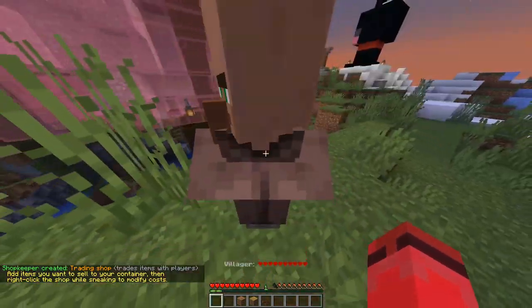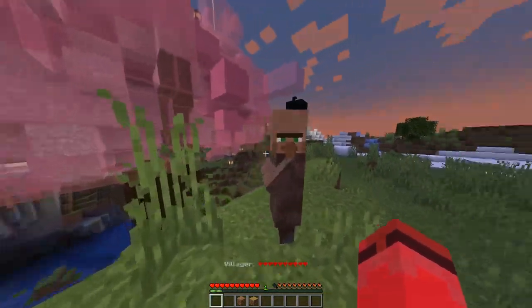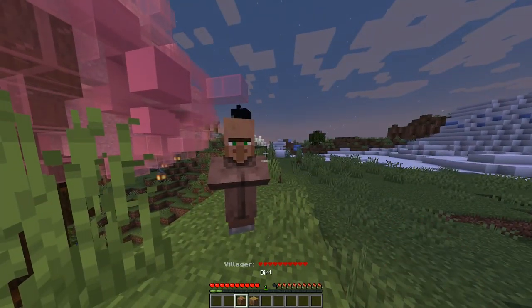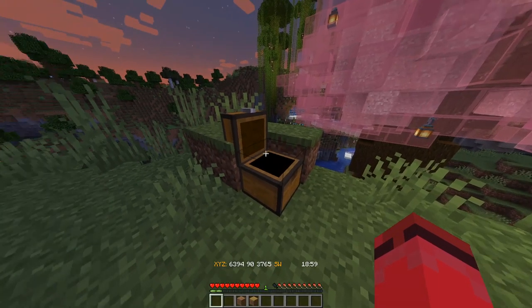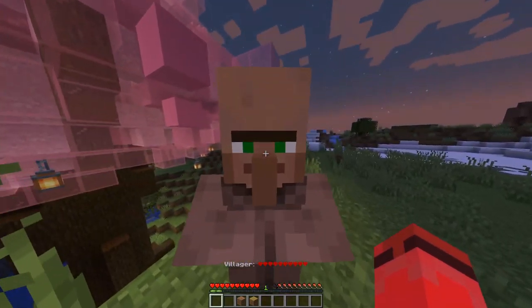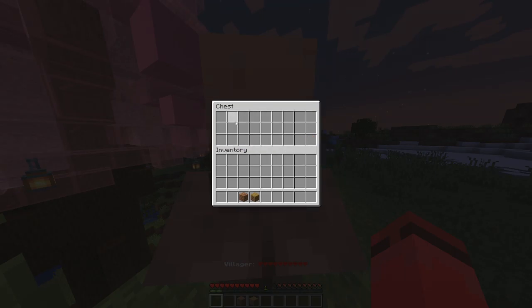No one will be able to hurt the villager or move it around. The villager will look around and look at the nearest player. You could put the chest underground if you wanted to, because you can access the chest inventory from the shop. Or, if you crouch and right click on the shopkeeper, you can view the shop's inventory from there.